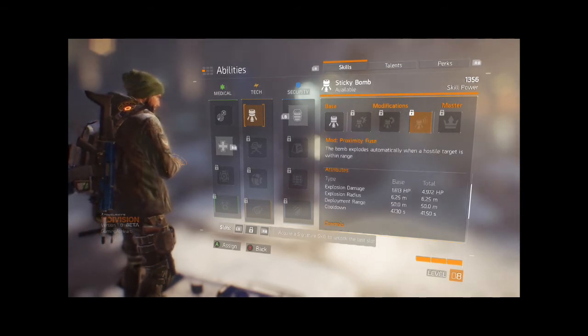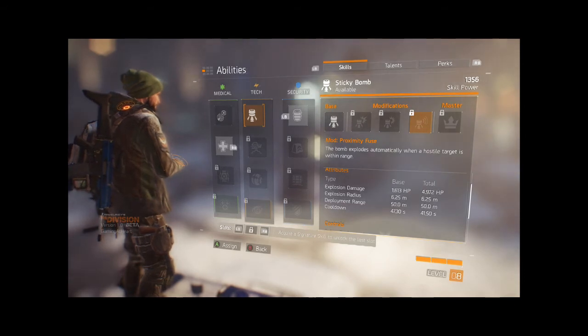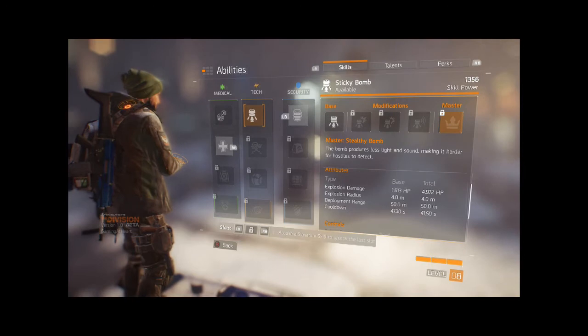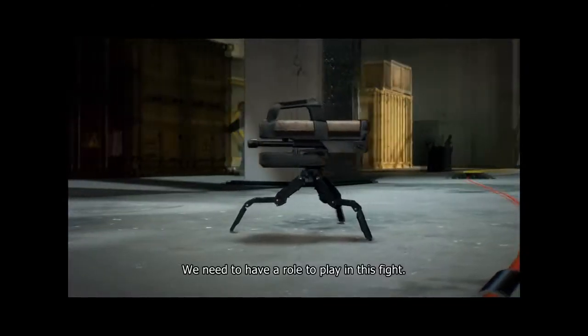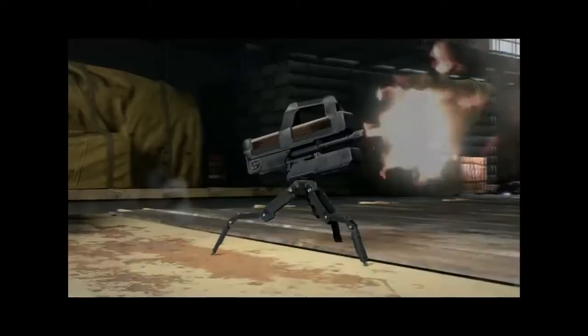Proximity Fuse removes the need to manually detonate the bomb at all and extends the radius significantly — great for leading angry mobs over, and a great way to cover your tracks when either escaping rogue agents or going rogue yourself. The master mod seems more of a PvE perk, possibly allowing you to coordinate stickies on larger groups of enemies, depending on how easy it is to spot to other players.